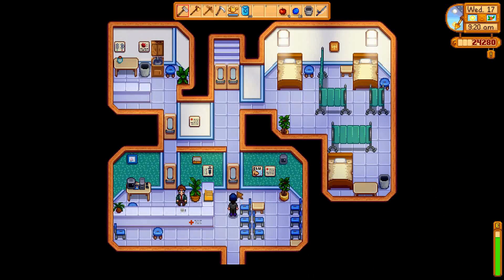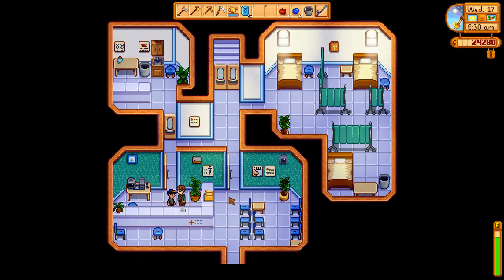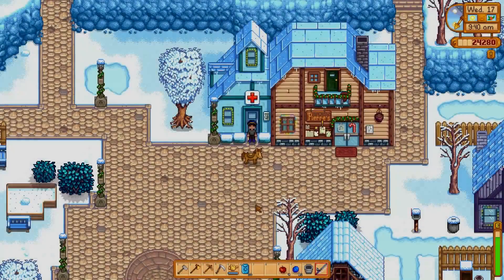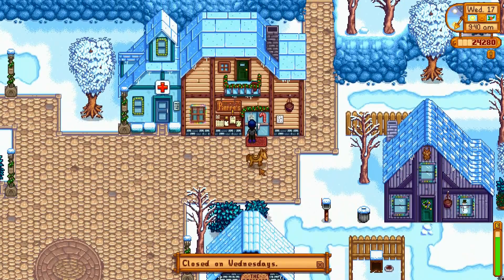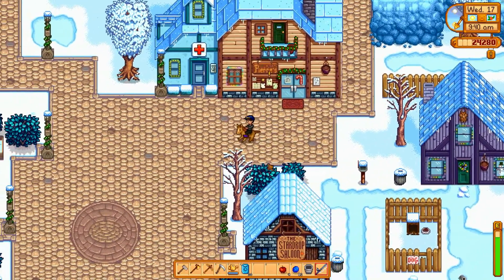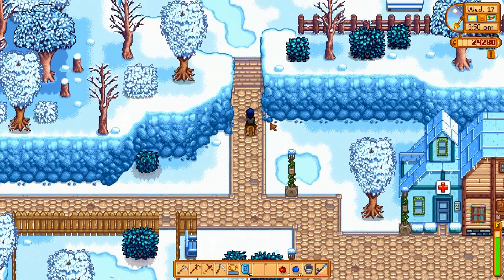That was a quick cutscene. I was coming in here to give Harvey some more presents. Let's say hi to him and give him a blueberry — such a nice gift. Since we cut in here, let's do some of the shenanigans we were going to do. The pub is closed on Wednesdays — dammit.